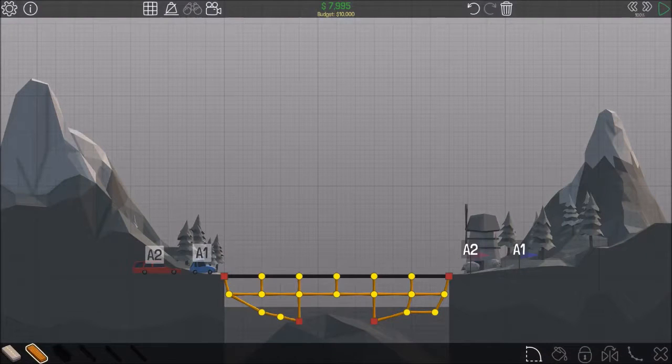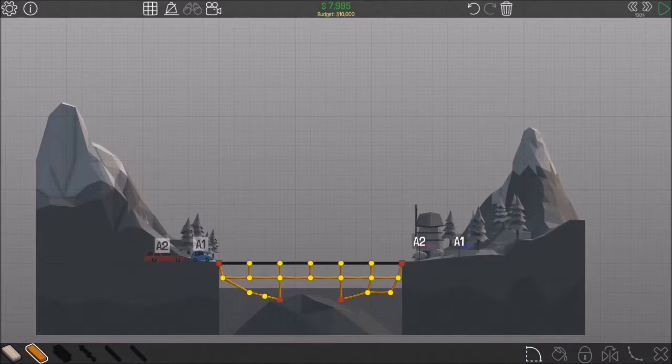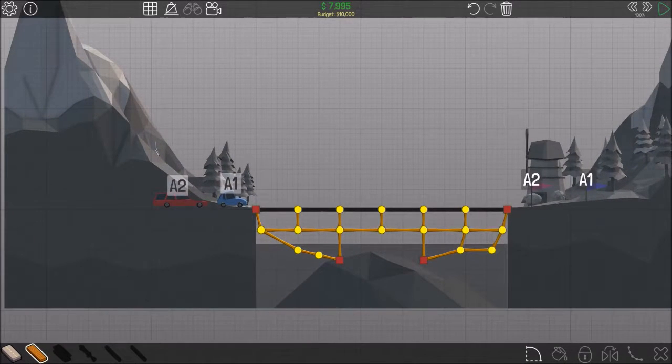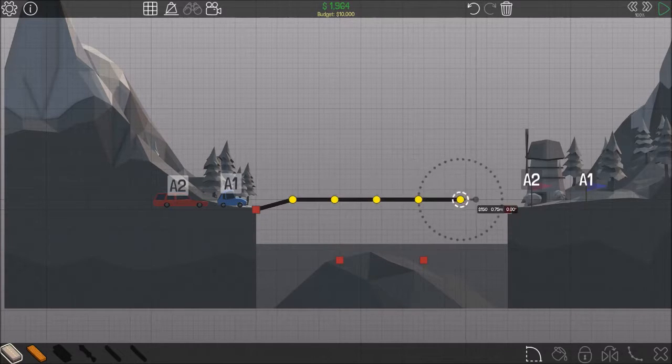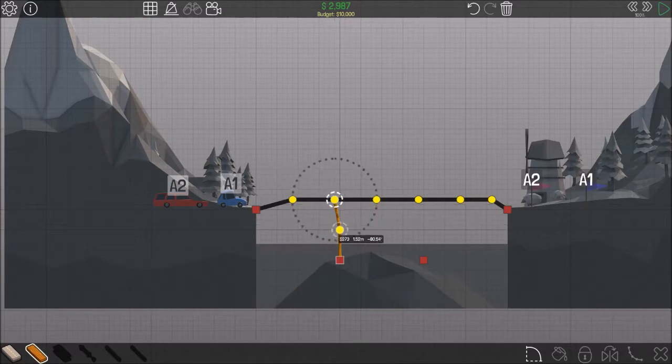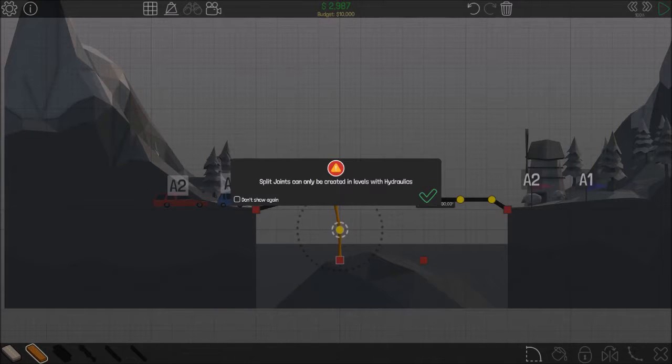This is really hard. I guess I'm not going to be a very good bridge builder. Let's clear it again. Pin it up a bit like that. So if I do that, pin it up like that. What? Split joints?